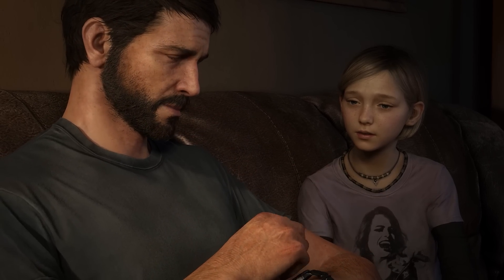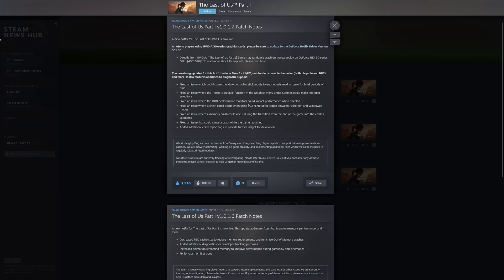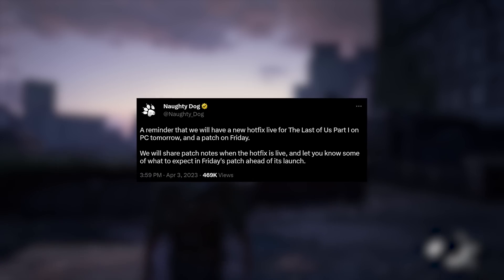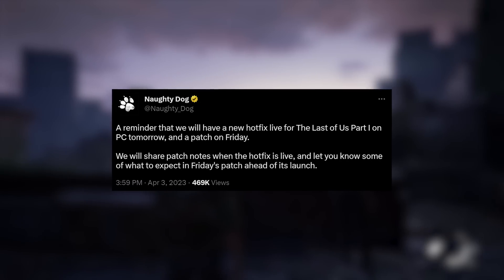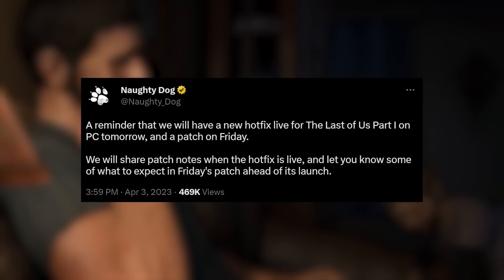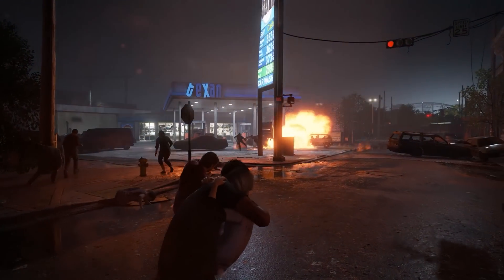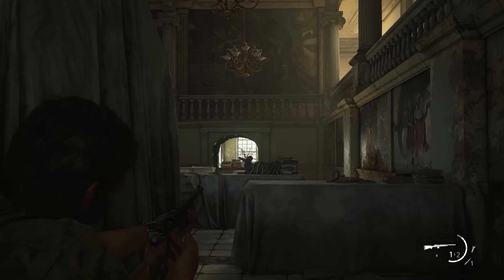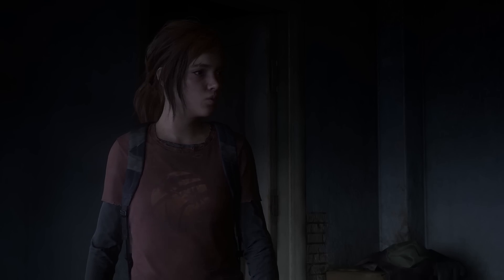As you know, the Last of Us PC launch faced a lot of technical issues. Since then, Naughty Dog has been regularly releasing hotfixes to improve the game. Today they have announced two upcoming updates: hotfix 1.0.1.7, released today, and a patch releasing on Friday. In this video we'll take a look at this new update and see if there are any improvements in terms of performance, VRAM, RAM usage, and shader pre-compiling duration.